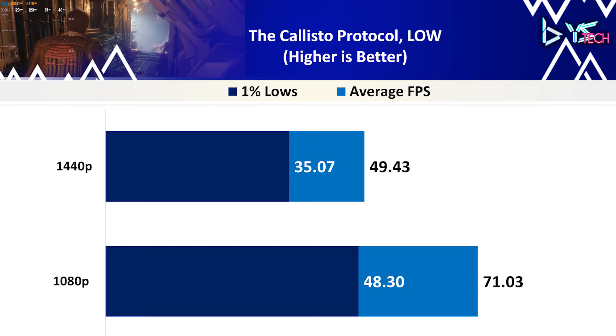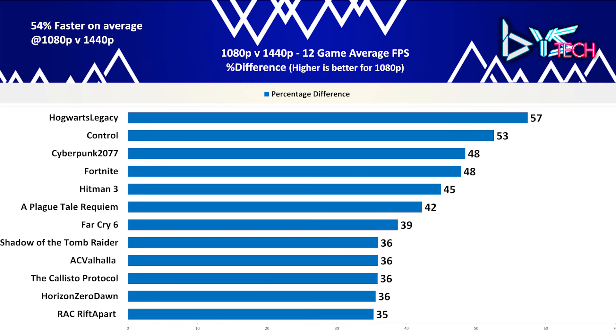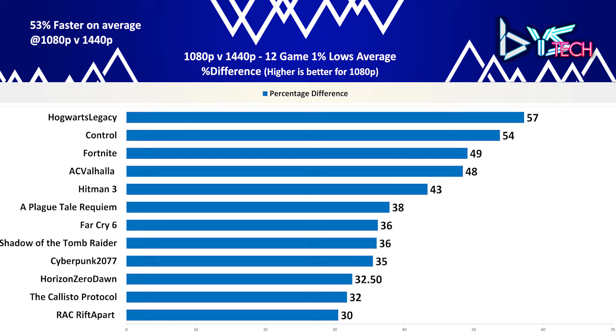Hogwarts Legacy is up, and this troublesome title did alright on low settings. The average FPS achieved 39.53 FPS at 1080p, while at 1440p it achieved 21.90. The 1% lows also decreased from 35.2 FPS at 1080p to 19.53 at 1440p — a performance difference of 57.4% on average FPS and 57.3% on 1% lows. Unsurprisingly, Hogwarts Legacy just didn't play that nicely on the 1050 Ti. The 4GB of VRAM is just not enough even at 1080p, and it was quite a stuttery experience.